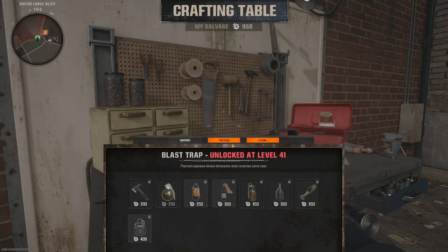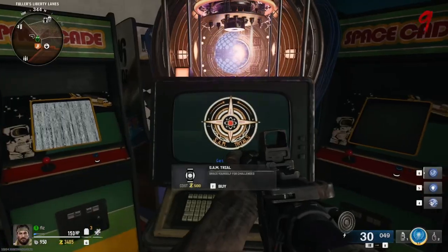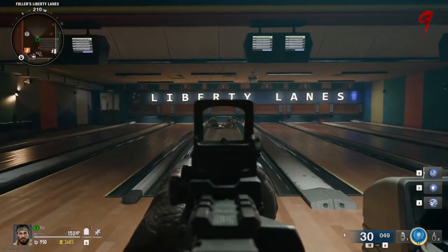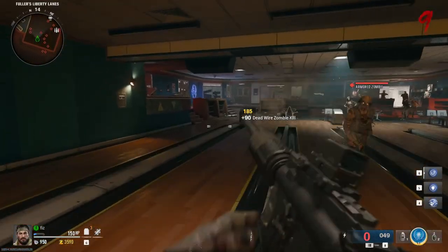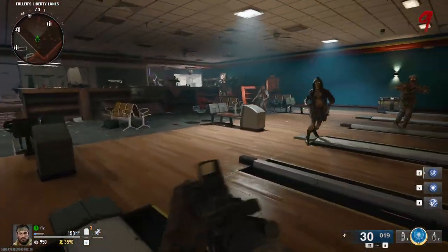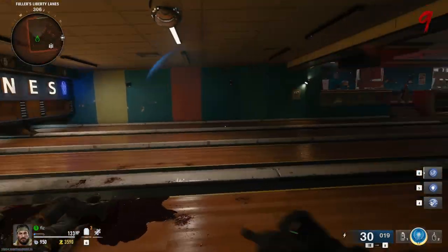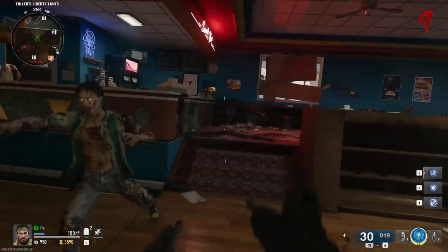What can we make in here? We can make monkey bombs — unlocked at level 18. This is the Sam trial, and this is the bowling alley. It'd be funny if the zombies slipped and fell on the polished bowling alley floor. Do we need to open this door? We do.